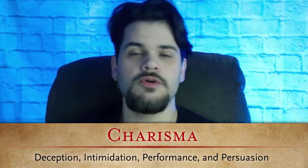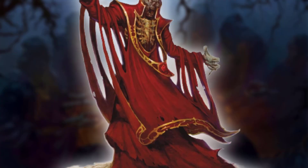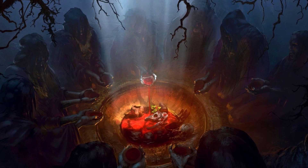Moving on to charisma — charisma is their influence on people around them. A high charisma character is going to have people that follow it religiously; a low charisma character is probably rocking it alone. Each charisma type kind of gives you a story: a high charisma character with proficiency in intimidation is like a slave driver — people follow them because they're terrified. That changes drastically from someone who is persuasive, where people genuinely love following them.